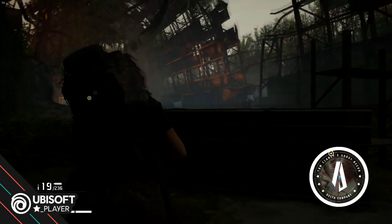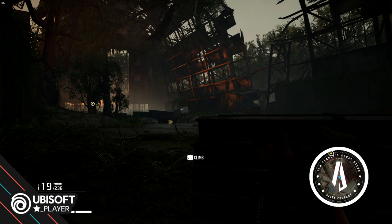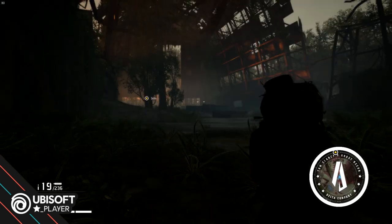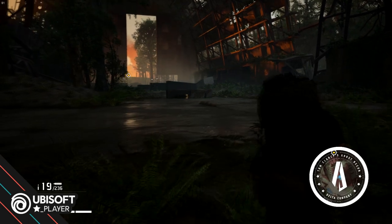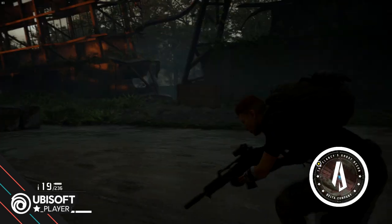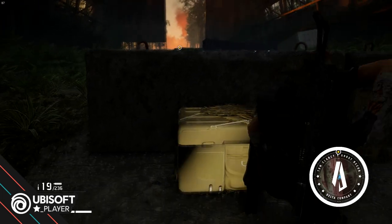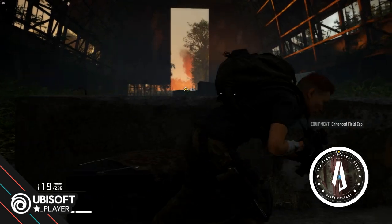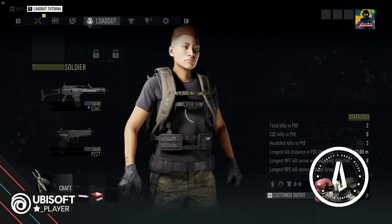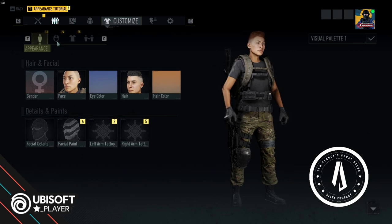I think we got tangos up ahead — yeah, at least two tangos. We are in a tough situation here, so we are going to be advancing very quietly. We need to try and find a decent position where we can take the shot, and we also need to look around us to make sure the enemies aren't flanking. We can open this crate — that was gear: an Enhanced Field Cap.